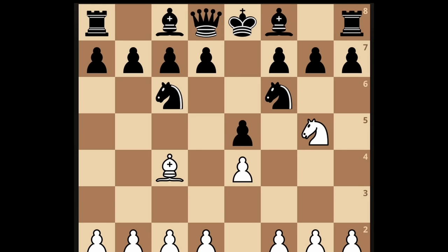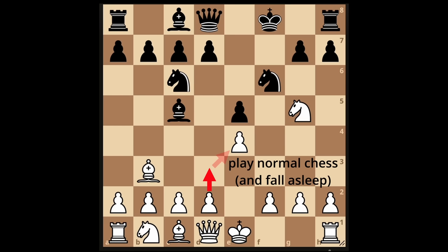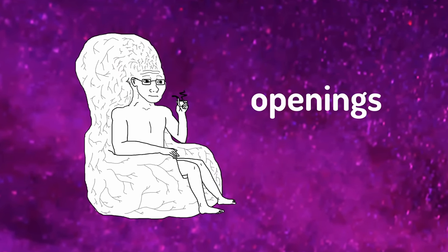But be aware: if you're trying to Fried Liver Attack them and they play bishop to c5, abort the mission. Otherwise you might end up looking stupid, because this is a counter attack. If they bring out the bishop, just take a pawn like this and evacuate. Protect the pawn and play normal chess. Your position is still strong. You have to rewatch the entire video now, or you can watch the opening tier list for more openings.